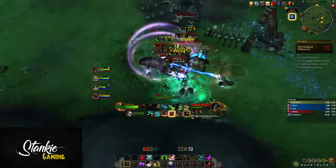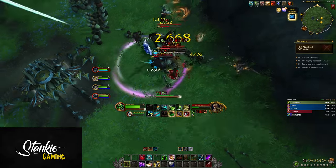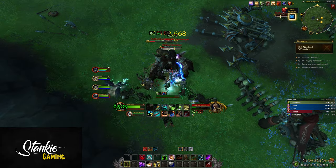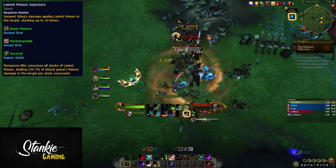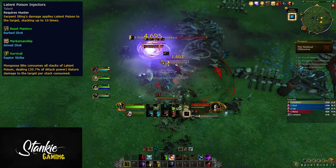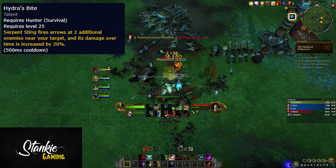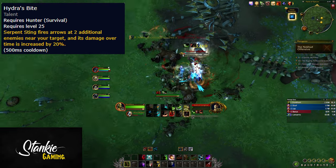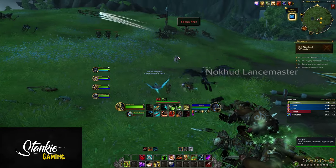Moving on, we now have Serpent Sting in our class tree, available for all Hunter specs, and the amazing upgrades to it — Latent Poison Injectors or Hydra's Bite. Latent Poison Injectors: Serpent Sting's damage applies latent poison to the target, stacking up to 10 times, and Raptor Strike consumes all stacks, dealing increasing nature damage per stack consumed. Hydra's Bite makes Serpent Sting hit two additional targets and deals 20% increased damage. But no longer do we have to choose between Hydra's Bite and Guerrilla Tactics.